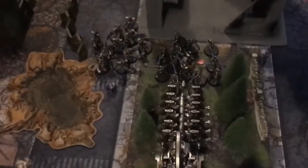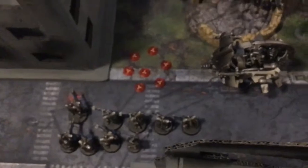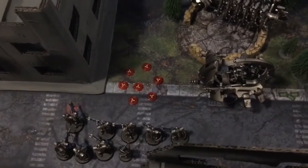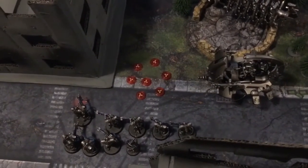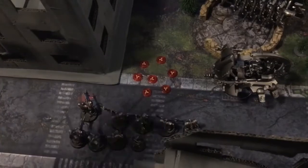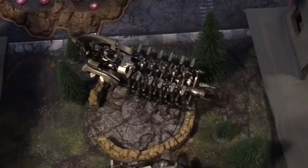Necron Turn 3 shooting phase: all shots from the Ghost Arc and Tesla Immortals, hitting quite well, managed to kill only two or three — thanks to the Raven Guard's 2+ armor saves and the minus one to hit from being over 12 inches due to their Chapter Tactics. The Hurricane Bolter rolled a three on the flamer template; a command point was used to reroll but got a one — killing only one Seraphim. The Immortals then finished them off with rapid fire.